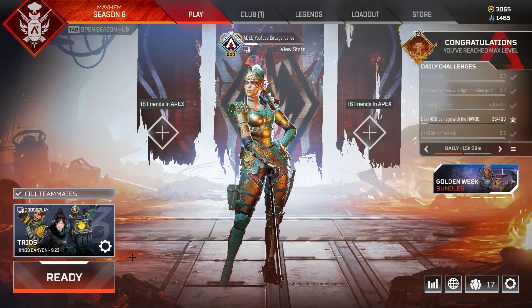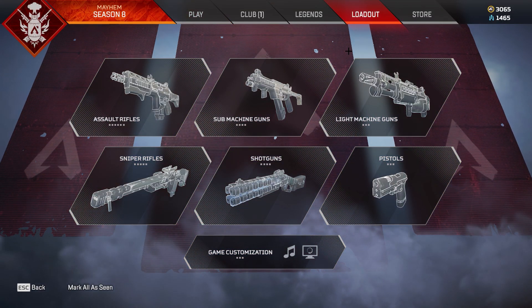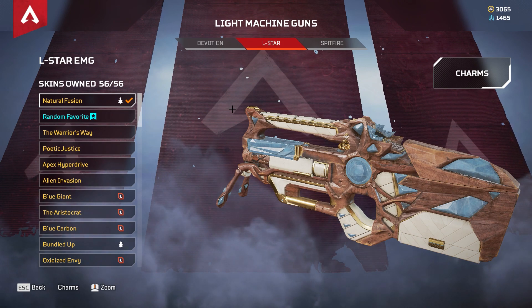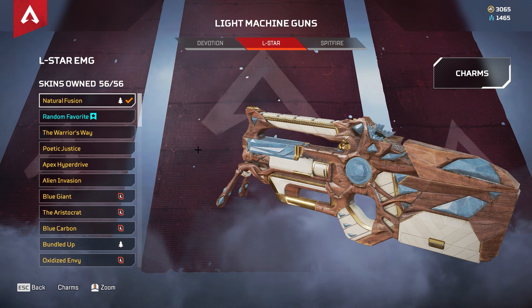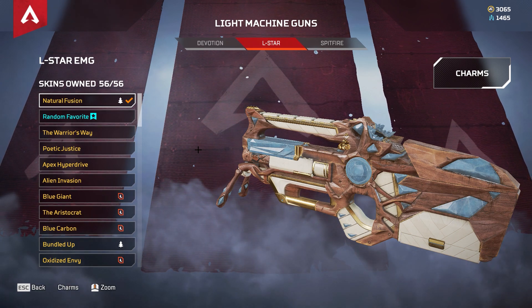Hello there. Once again, today's turn for legendary cosmetics goes to the L-Star, which is right here. I had wanted to do this one some time ago, but people preferred other weapons such as the Devotion and the Prowler first, so I reckon the L-Star may be the last one that I do.